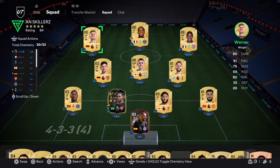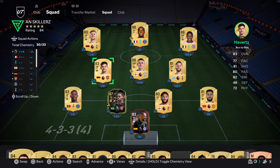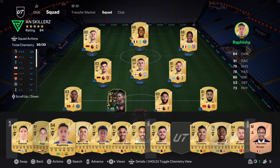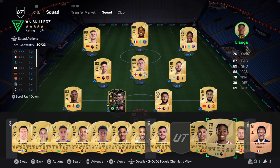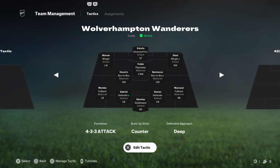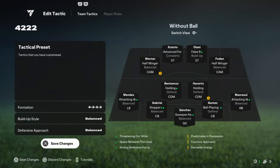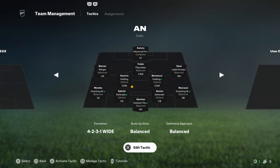The 4222 formation is considered meta in FC25 due to its balance of offense and defense. With the introduction of the FCIQ system — Football Cognitive Intelligence Quotient — it becomes even more effective. The FCIQ system revolutionizes how players move and react when they are without the ball, improving team structure, defensive shape, and transitional phases.